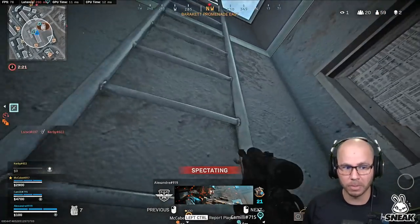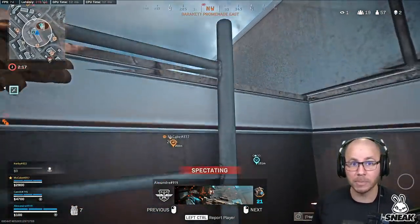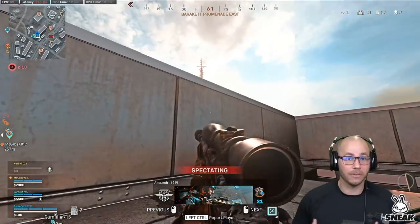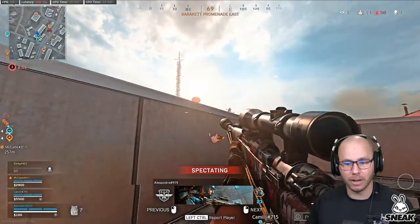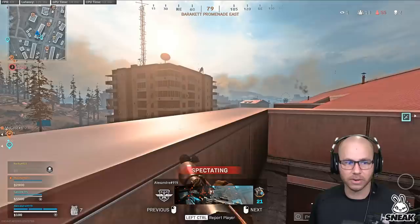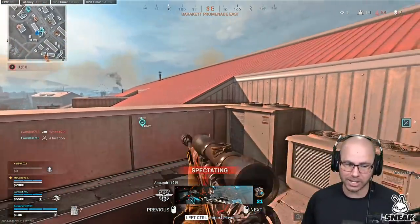If y'all watched my stream yesterday, I was in a position where I was solo versus a squad. That squad came back on their loadout drop, grabbed their loadout, and fought me efficiently. They grabbed their guns fast enough to make it a fair fight - that's the speed you guys need. If you're in a situation where you have to land on your loadout and instantly start fighting, don't ever take more than three seconds to grab your loadout. That's crazy.